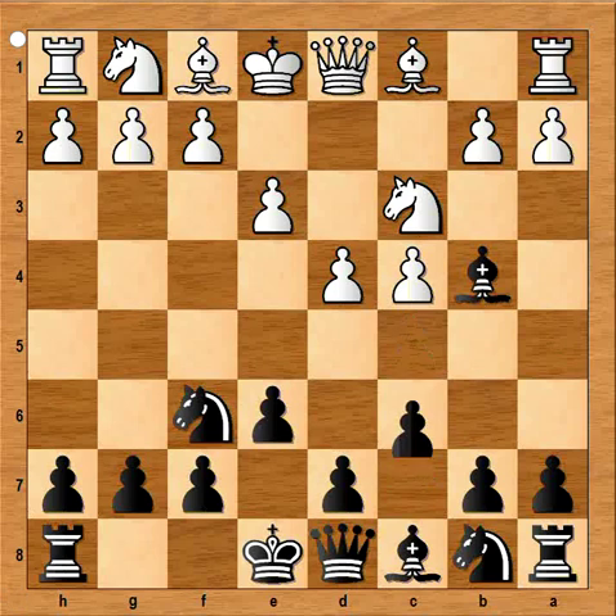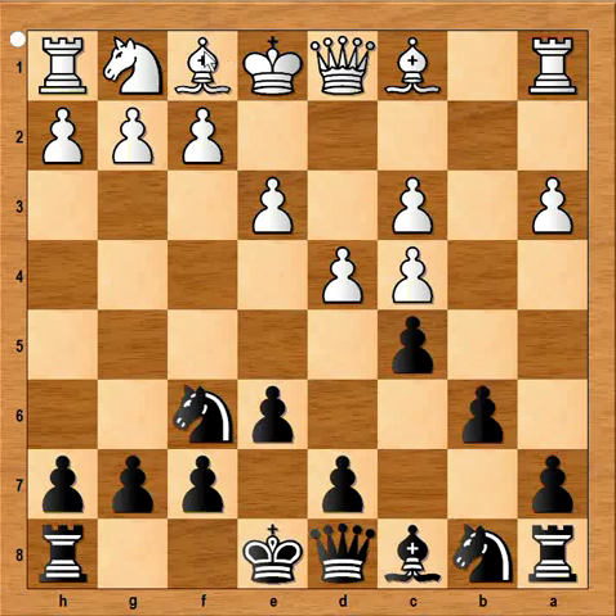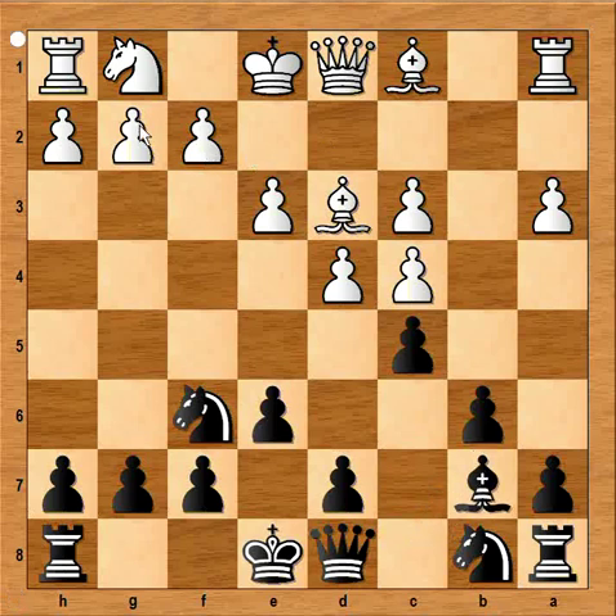Other moves are castling kingside or b6. So we have c5, a3 attacking the bishop, and black captured on c3. Pawn takes bishop. So white has the bishop pair but a damaged pawn structure. Black played b6, bishop to d3, bishop to b7, attacking the pawn on g2.